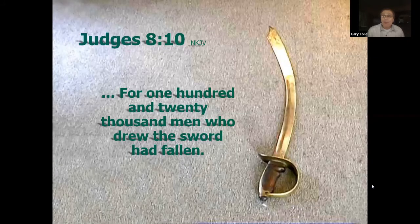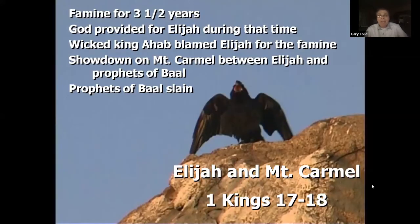Moving to Elijah and Mount Carmel in 1 Kings 17-18: there was a famine for three and a half years, yet God provided for Elijah during that time. God will provide for his people during the time of trouble — Isaiah 31 and 41 promise that 'your bread and water will be sure,' and God will open streams of water in the desert. God fed Elijah through the widow of Zarephath, whose oil did not run out.